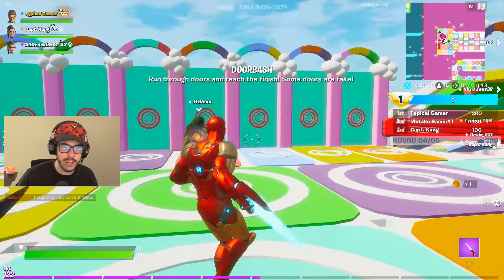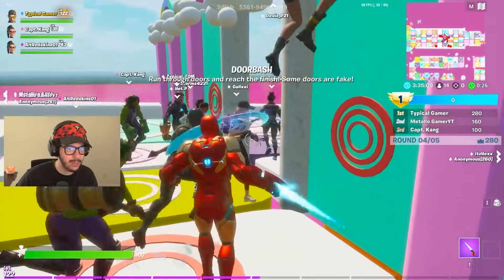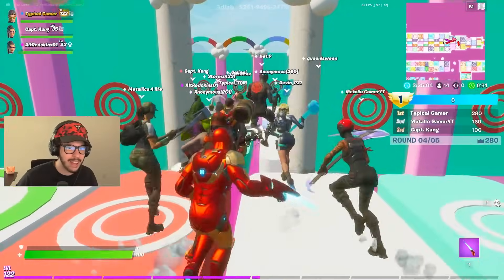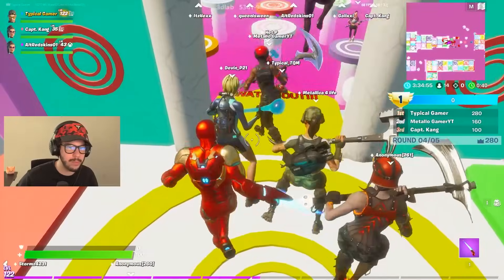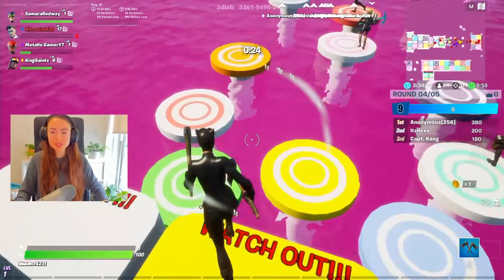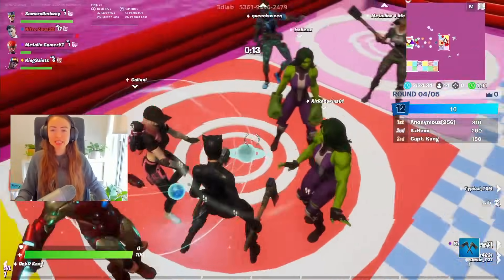Door Bash — run through the doors and reach the finish. Some doors are fake. I don't see you, Samara. I'm behind you. We got to find the real doors. Everyone's stuck on that door. I think I'm behind. You're in the front. I hit the wrong door though — that'll happen. We got to finish the course at least. You bounce off each other so easily. I made it! Did you make it? Finally, I made it — let's go!